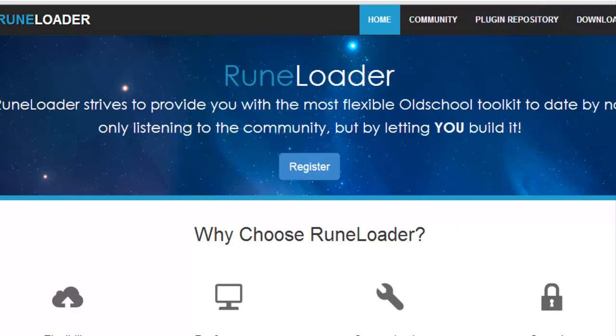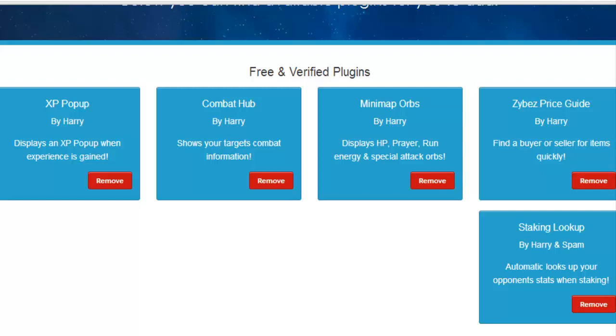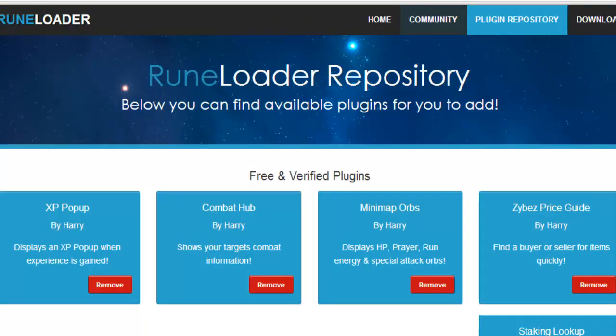Let me show you guys what this thing has to offer. Before I show you the client, I wanted to show you the plugins it offers at the moment. These are the plugins that come with the download: XP Pop-Up, Combat Hub, Minimap Orbs, Zybez Price Guide, and Staking Lookup. You can also remove these if you don't like them — just come to the website, go to Plugin Repository, and click Remove. It's very easy to work with.